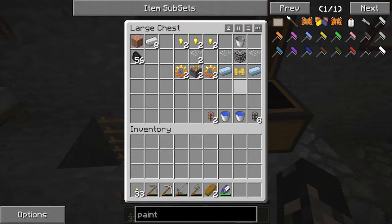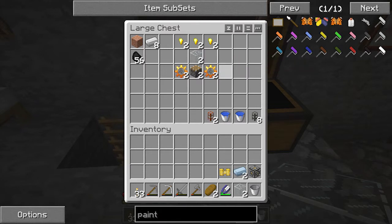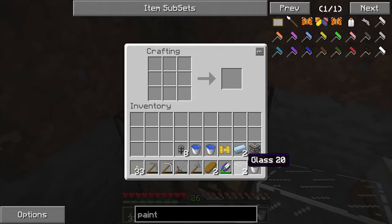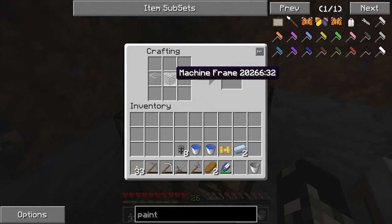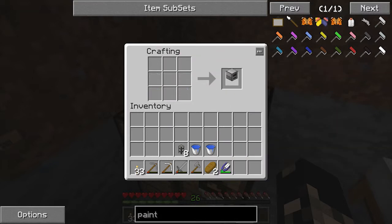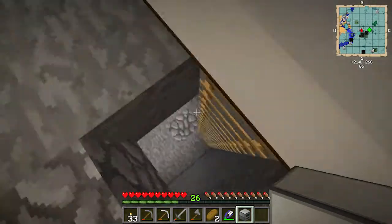They run on just the same thing as the stowing engines, but they do require water as well. So we're going to sort out the water problem first. We're going to build an aqueous accumulator, which is a great block that basically generates water from being next to water. So the recipe is two glass and a machine frame — you can tell because it's got a machine frame — two tin at the bottom, a pneumatic servo, and an empty bucket, and you'll get this aqueous accumulator.